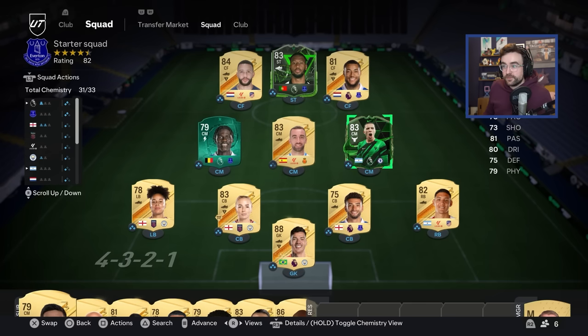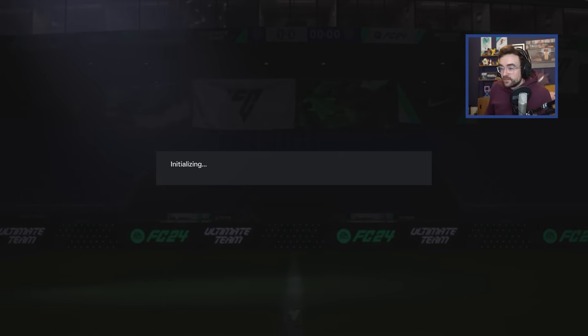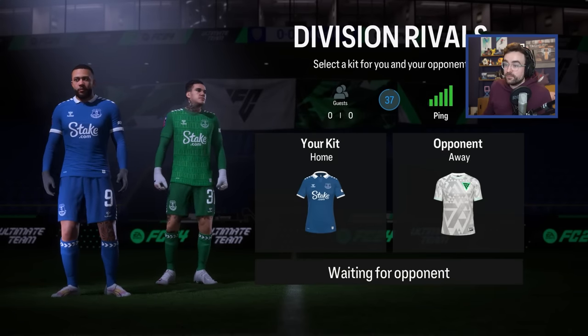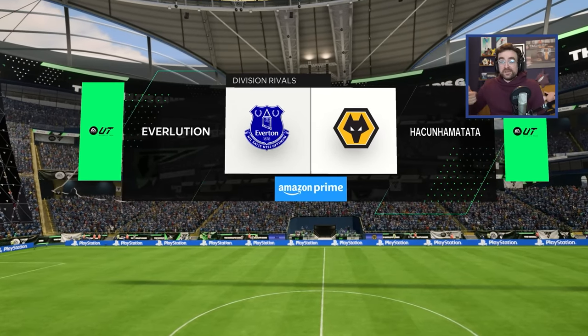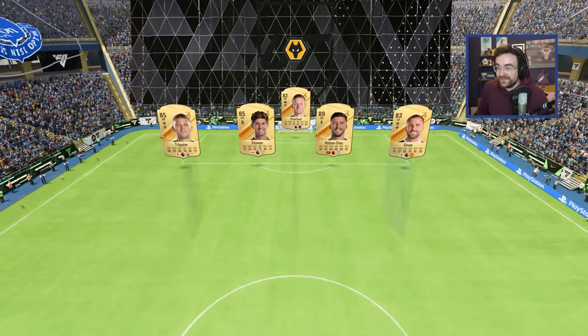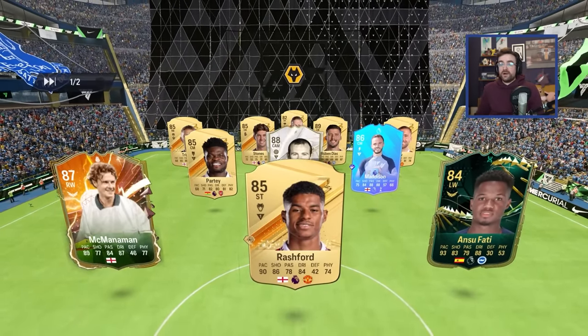We need to pick who we want for the winger - let me know in the comments. Do we do an ex-Everton winger like Damari Gray, who's actually good? Do we do a current Everton winger like McNeil or Harrison? McNeil I would like to be good but his card is terrible. Harrison's only on loan but he's better than McNeil. Do we do Anthony Gordon? I just got absolutely rogue - we're not doing Anthony Gordon, I refuse. Let me know in the comments what we should do.